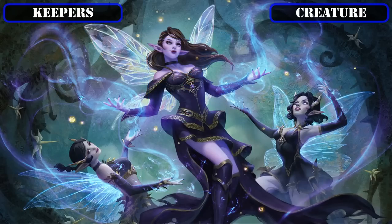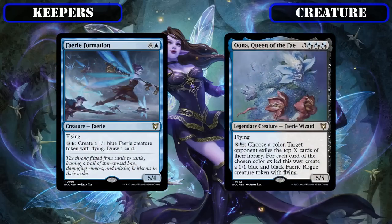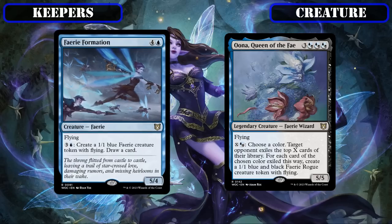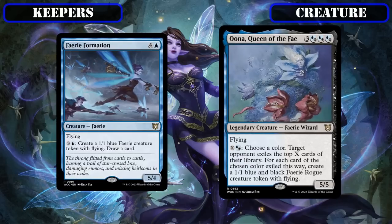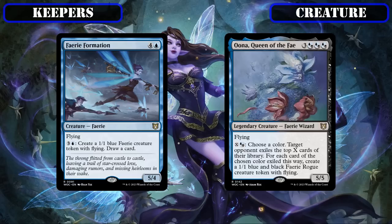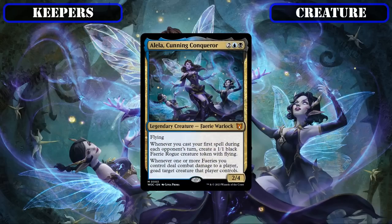Switching gears to fairy creation, both Fairy Formation and Una Queen of the Fey will maintain their spots as repeatable sources of tribal token creation. Fairy Formation is a serviceable mana sink to draw us cards and create tribal bodies, while Una forgoes card advantage to potentially create many more tokens by milling our opponents instead. Both are also decent-sized evasive beaters to keep the pressure up. We also have Layla Cunning Conqueror staying in as another source of tribal token creation that procs off our flash-speed spells, while also turning our fairies into pseudo-removal via granting them on-damage goad effects.